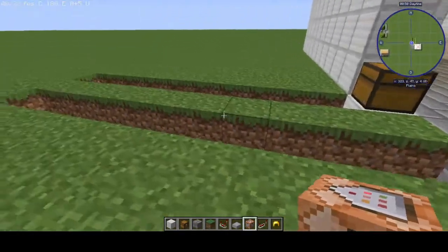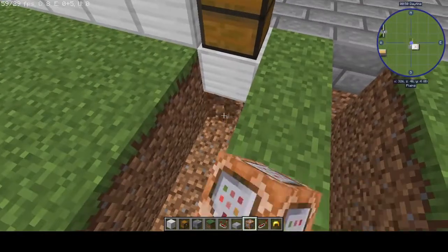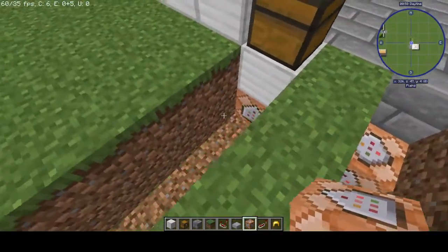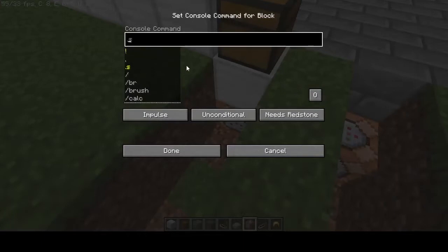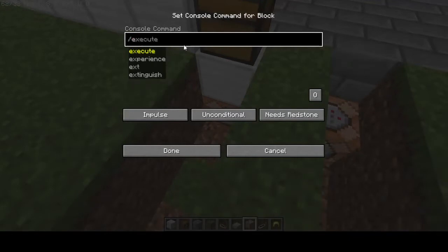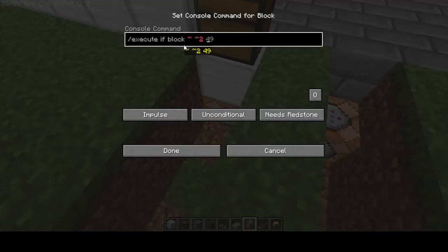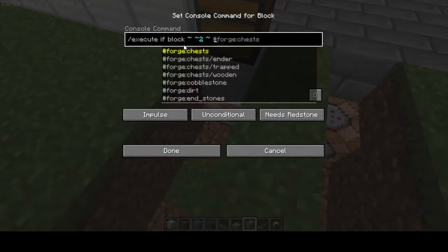So now let's start with the command blocks. I'm going to go ahead and place a command block down there and a command block right here. In this command block, I'm going to type — and just to let you know, the commands will be in the description of this video. We're going to type slash execute if block, using tilde tilde to tilde because the chest is two blocks above the command block, and then space and we're going to do chest.